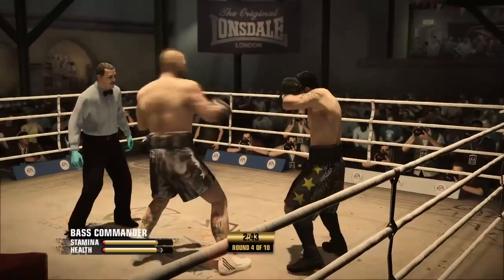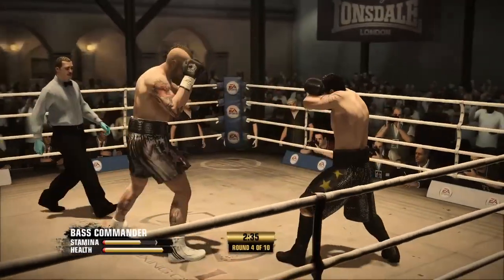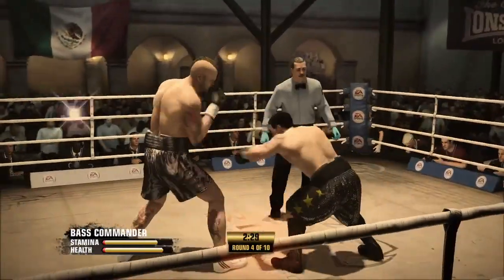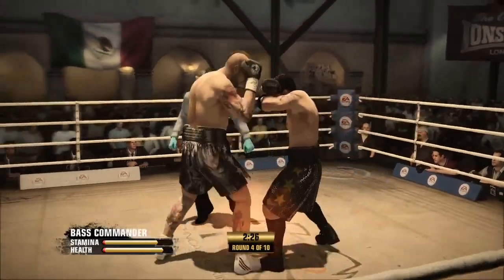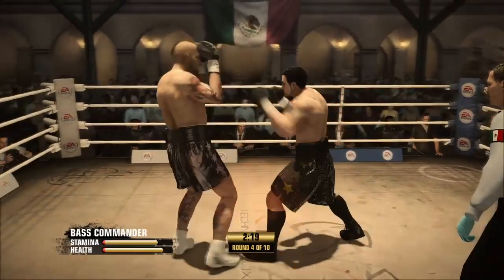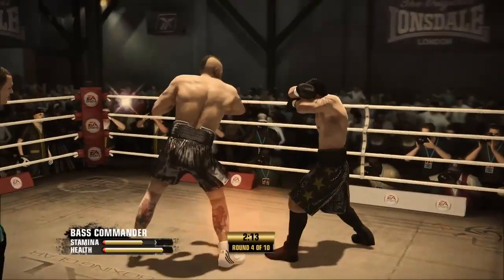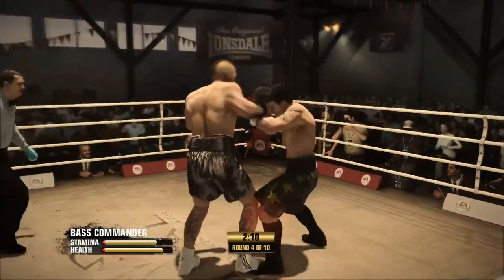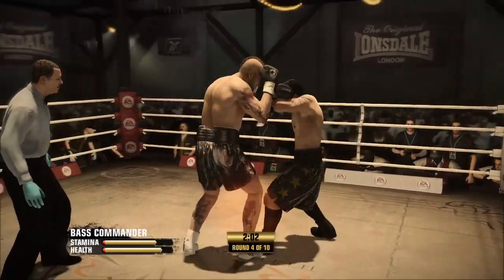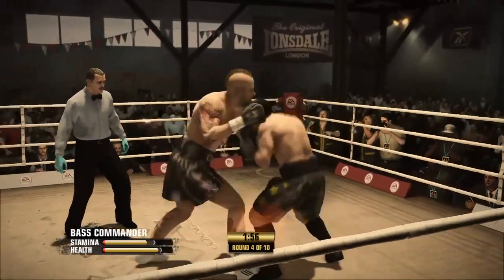Tucks those elbows in, blocks the body shot — doing very nicely, staying way out of range of danger and utilizing his jab. Usually he's a guy who likes to be in the paint — like basketball, he likes the layups and dunking. But hey, he's got a jump shot too. Yet another right hand lands. Took a go of it to the body but came up empty. On the mark with a straight left hand. Good-looking two-punch combination there.